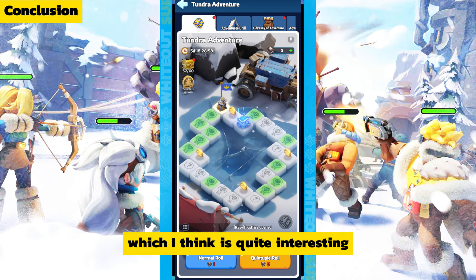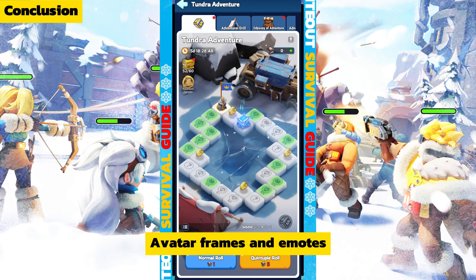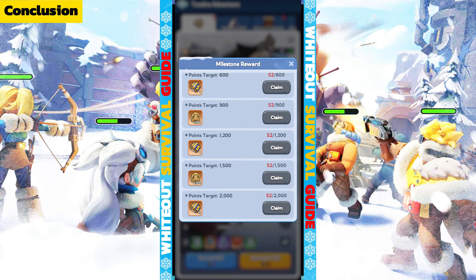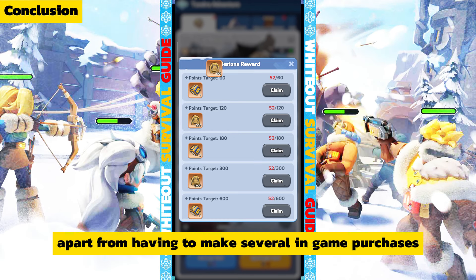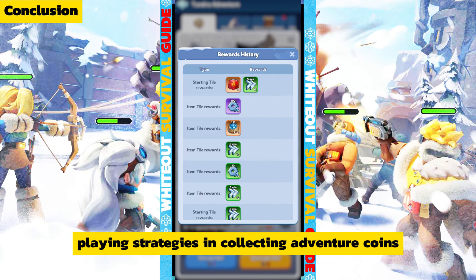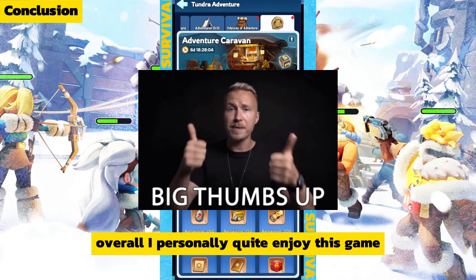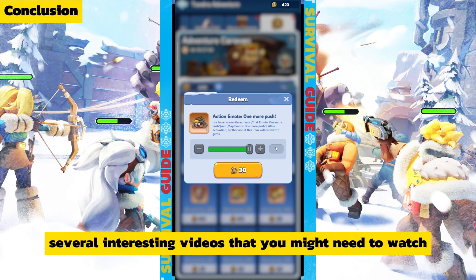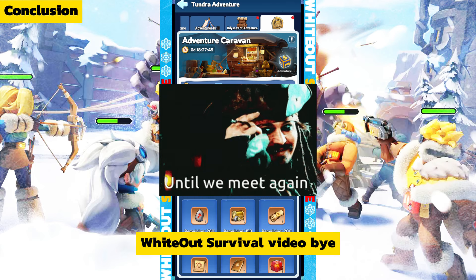Tundra Adventure is a new event that I think is quite interesting, judging from its playing mechanics. Aside from offering new skins, avatar frames, and emotes, players are introduced to a new way of playing that can definitely cure boredom. Despite requiring some in-game purchases, this is one of the more interesting events and sharpens players' strategies for collecting adventure coins. Overall, I personally quite enjoy it. I've also provided several interesting related videos in the description — see you in the next Whiteout Survival video.